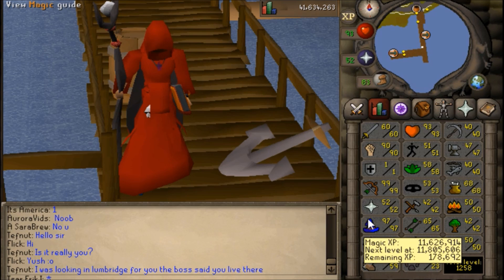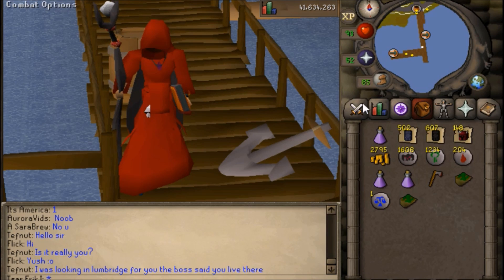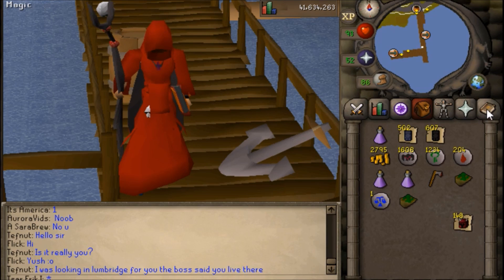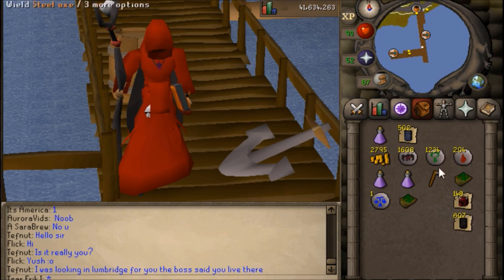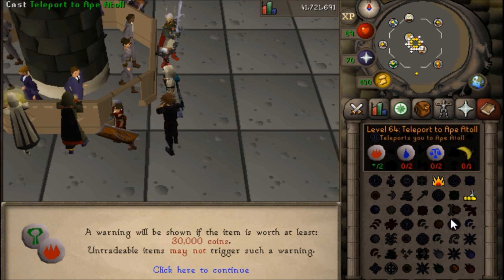I would love to be able to PK with Spellbook Swap — that could be extremely helpful. One thing you'll notice is that I do have Blood Runes in my inventory. The reason for that is while I'm casting Fire Surge and alching down here, I'm going to be sprinkling in some casts of Charge. You can do that once every minute, and it provides 180 magic experience, meaning you could gain up to 10k experience per hour in totally passive experience.